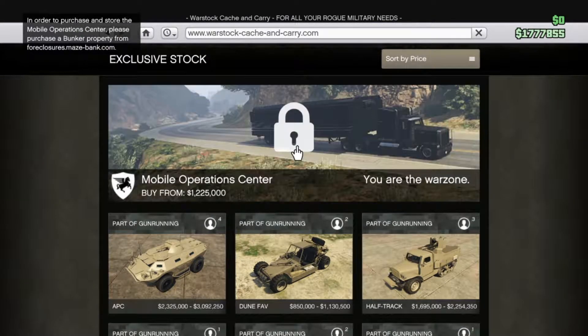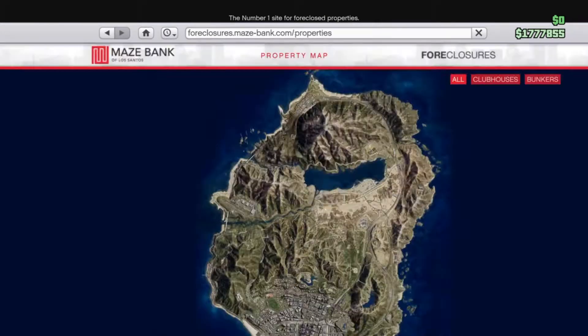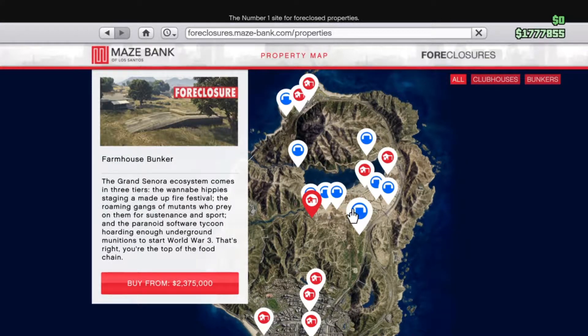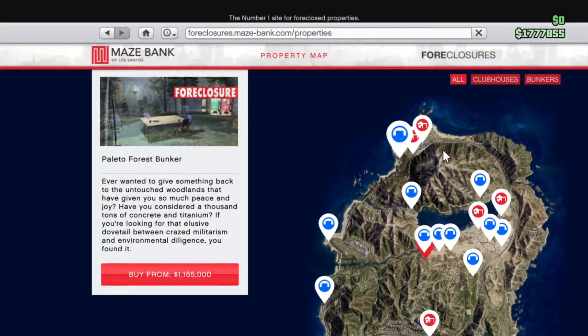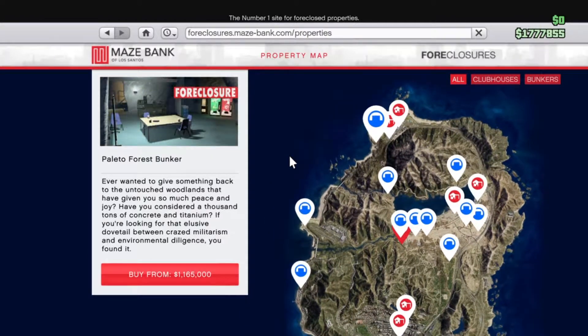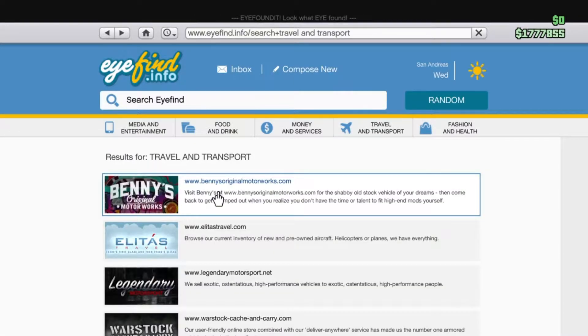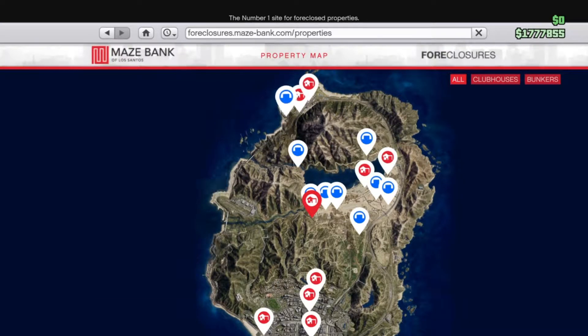In order to buy, please visit the bunker. Farmhouse bunker — dang, these are expensive. Alright, so it looks like this one is the cheapest one: $1,165,000. And I barely have that. So I might just buy that one. I'm thinking about just buying the bunker, the cheap one. Where is that at? Up here.